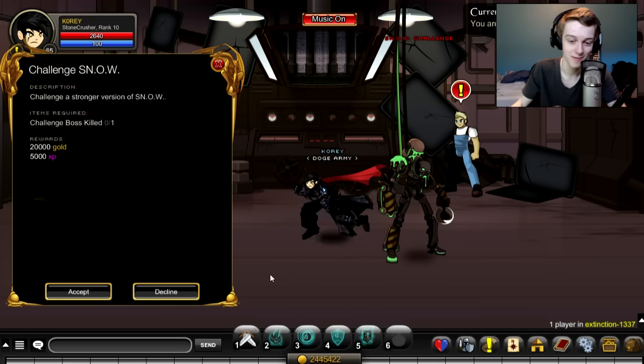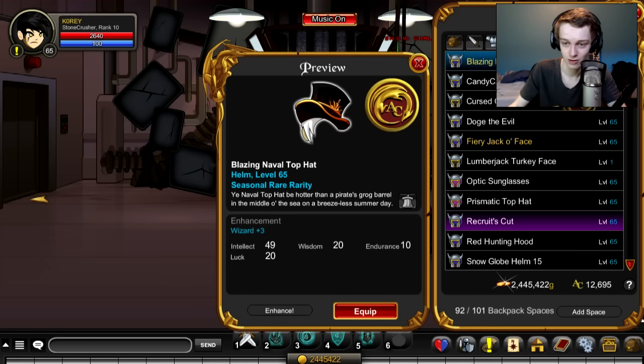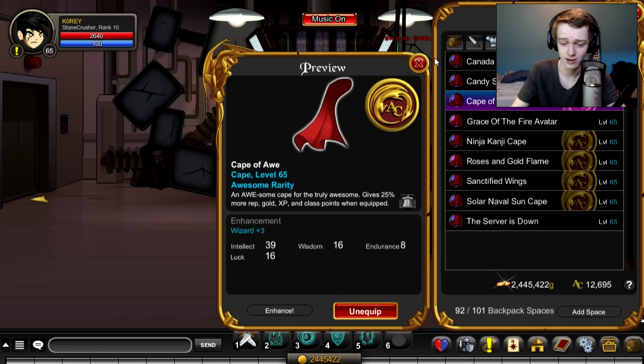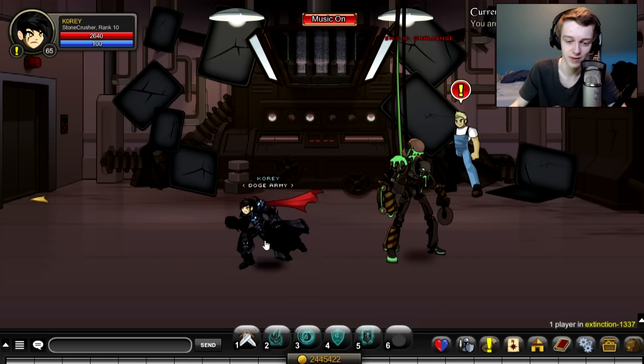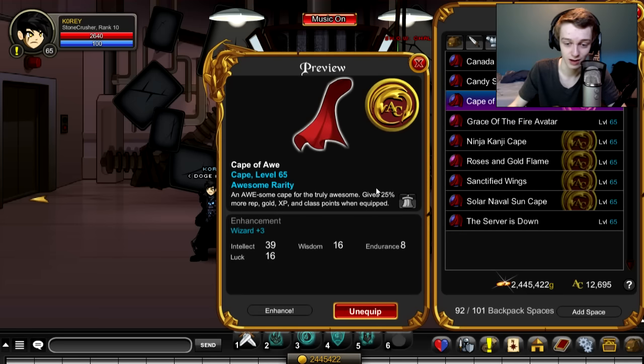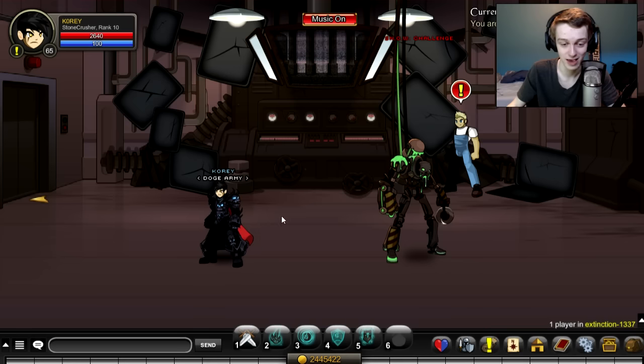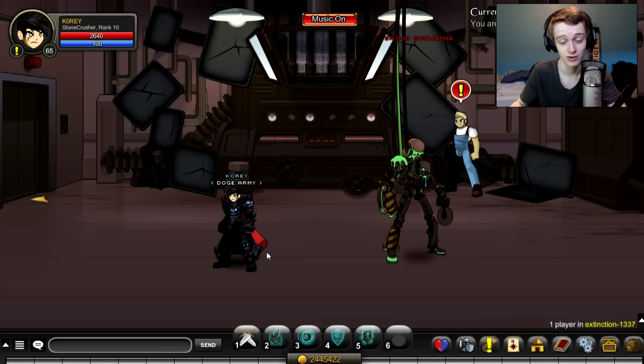Why did I get 25,000? I was going to give this advice in the video — I am wearing a particular item called the Cape of Awe. You can get this pretty easily; all you have to do is kill one boss. You can look up how to get the Cape of Awe on YouTube. This item gives you 25% to rep, gold, XP, and class points — so everything gives you 25% more. If you do this on top of the double gold event on a boosted server, you're getting insane amounts of gold very quickly. That's the most you can get from an armor boost at 25%, and they don't stack.